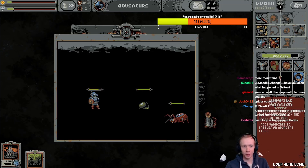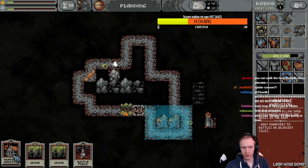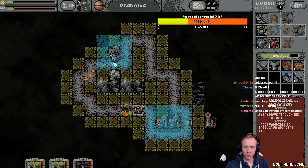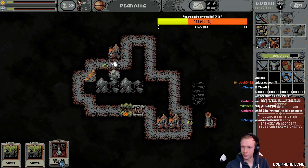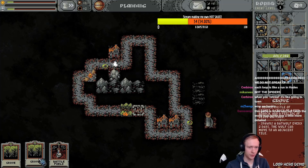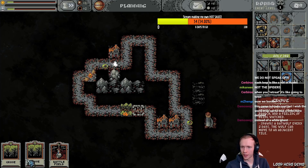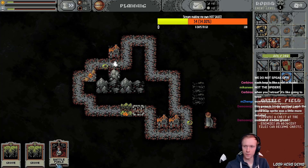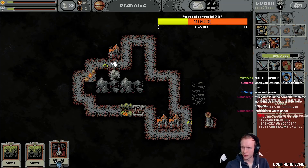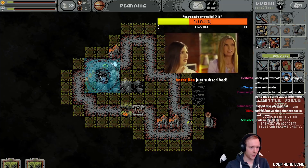Why do I kill more vampires? Battlefield — come on, we gotta fight more vampires real quick. Spawns a chest at the start of each loop. Enemies on adjacent tiles can become ghosts. I'm gonna keep these and find out if I carry them over at the start of each loop.